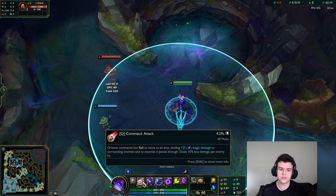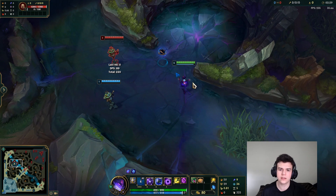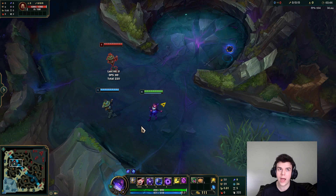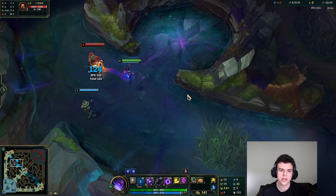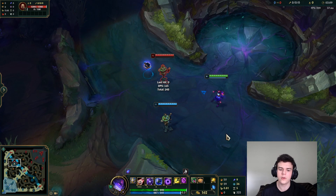Orianna's Q: you move the ball from wherever it currently is to somewhere in the radius that you want. The Q will go from where the ball is — it doesn't go from your original position. You get a little indicator of how far away you are from the ball, and once it gets to red, the ball is going to snap back to you after you go out of range. Orianna's Q does damage and it deals damage to everything it hits, but it does less damage per enemy hit. So if you're throwing it through the entire minion wave, the minion in the back will take less damage, and if there's a champion at the very back, they'll also take less damage.